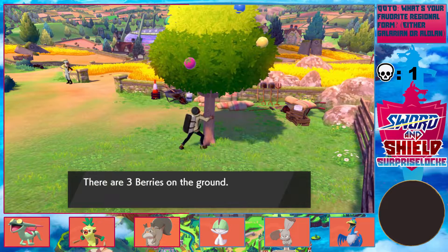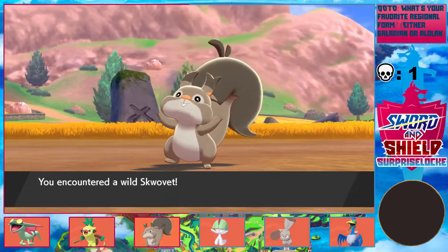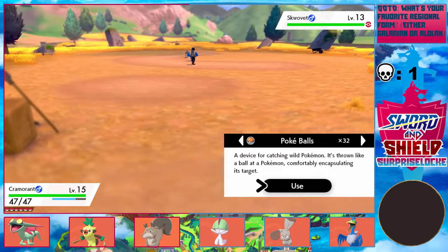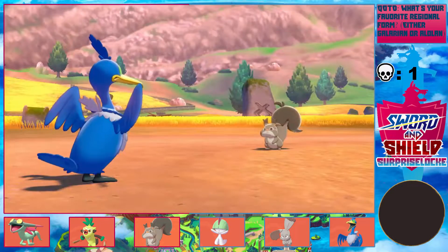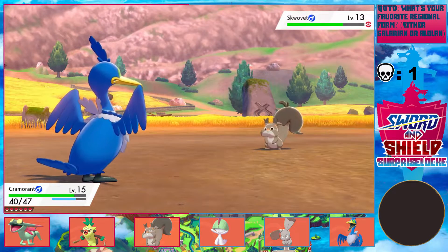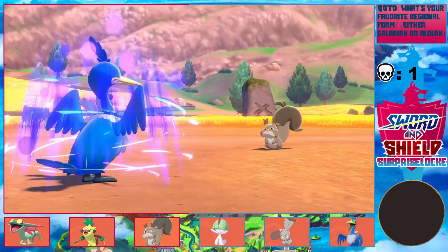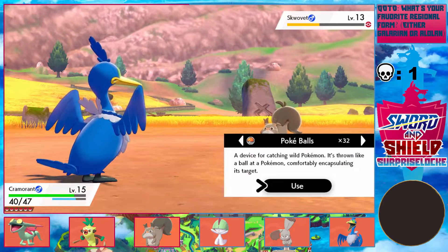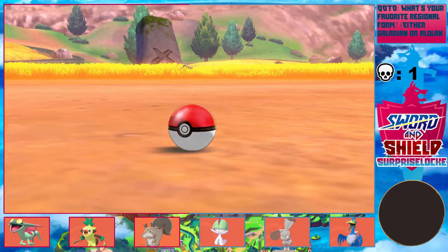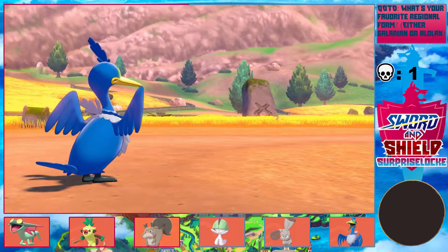Just give me some Sitrus Berries so I can use Cheek Pouch a bit more. So this is my encounter — obviously it's dupes if I were to keep it on my team, but it doesn't work because I'm trading it away anyway. I could probably Water Gun, but I'm a little worried it'll take too much damage. Let's get trading — hopefully I can actually get something good this time.